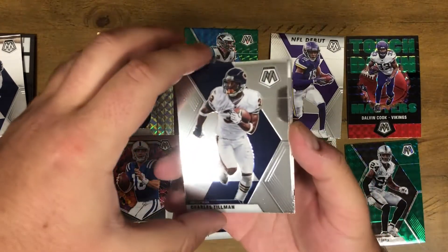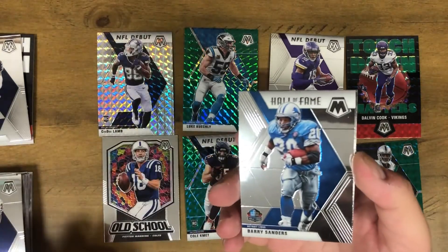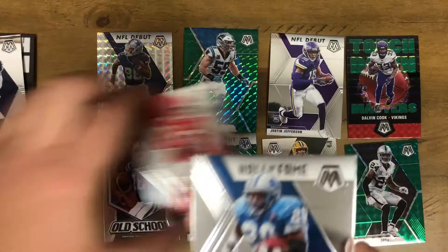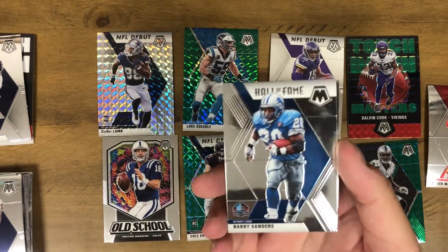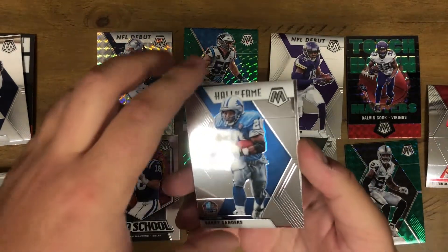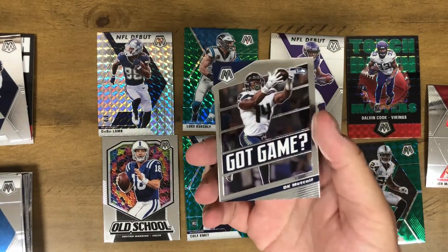I know I watch these videos myself and I just can't get enough of this. And that's a nice base right there — it's a Patrick Mahomes. I will take that happily. Barry Sanders Hall of Fame insert. Last card — I've had some last-pack luck before. Not great last-pack luck here — it's another insert, a Got Game of DK Metcalf.